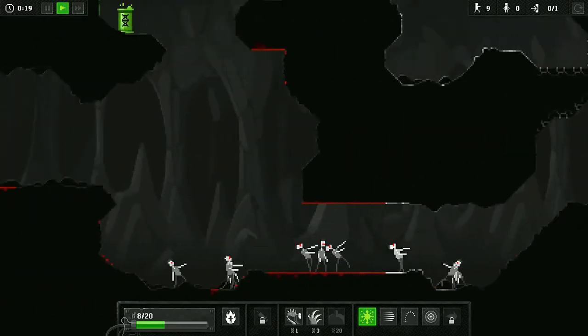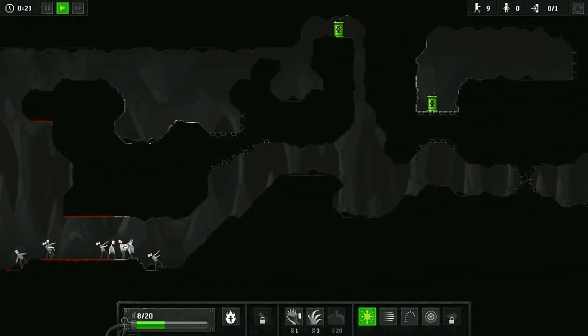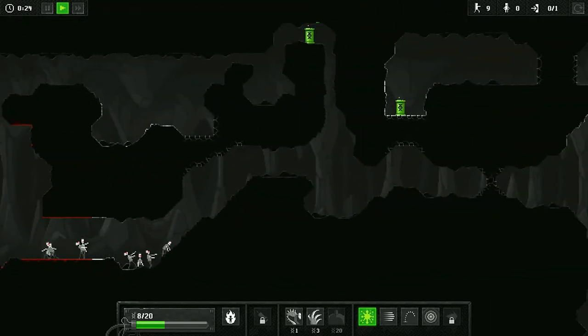Some of them will end up facing the wrong way — it doesn't matter as long as they all survive. You are now down to nine, so you can sacrifice five of them, and by the end of this level, you will have done so.